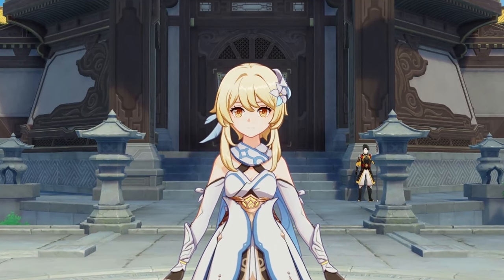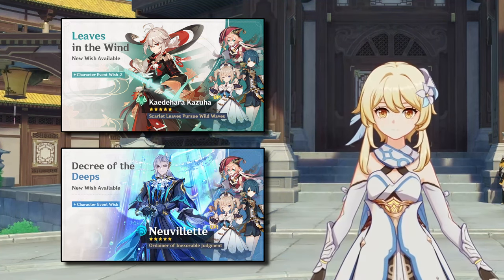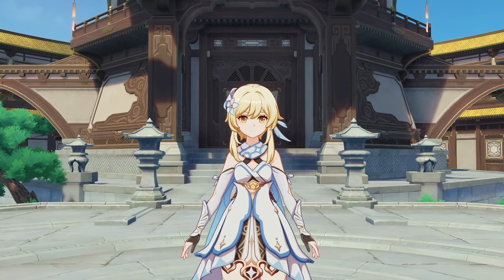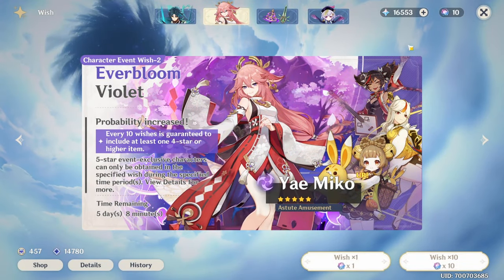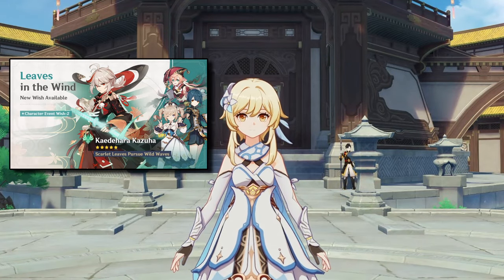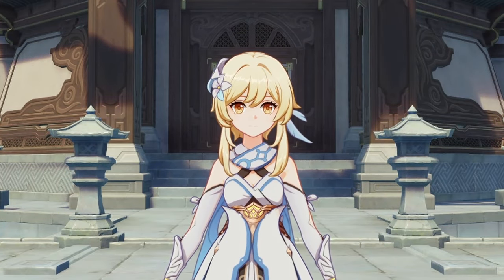Hey YouTube, today I'm going to be reviewing the 4.5 second half banners consisting of Kaidahara Kazuha and the Hydro Dragon Sovereign himself, Neuvillette. This banner's pull value is absolutely insane and if you're a newer player, it may be a little difficult choosing who's best for you. Before I get into some reasons as to why you should or shouldn't pull, here's a quick disclaimer: I won't be covering the 4-stars since you'd really only be trying to get the 5-star, as 4-stars are never guaranteed. If the 4-stars are noteworthy on either the character banner or the weapon banner, I will pin something in the comments so make sure to check that too. So let's jump into the second half banners in version 4.5.